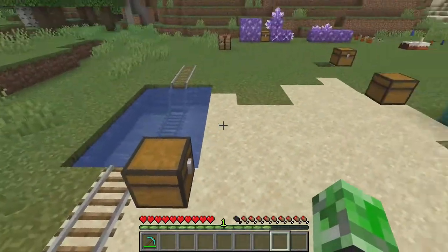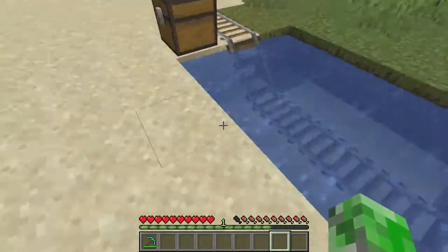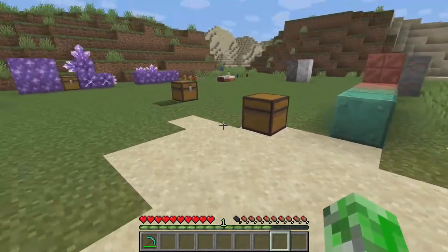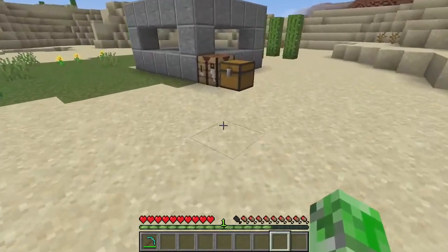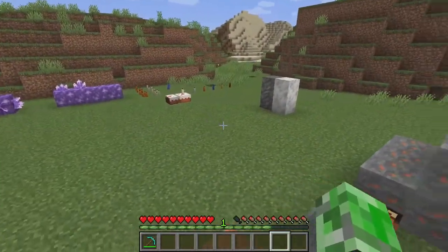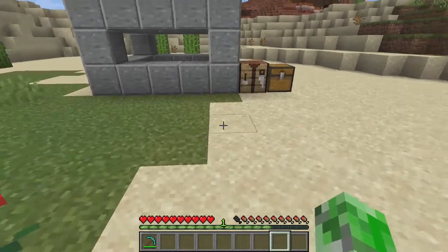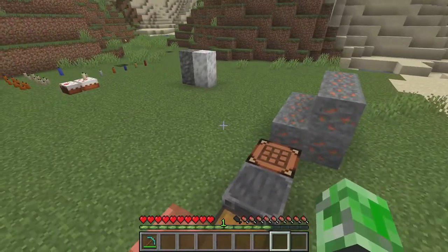There's also another feature: you can actually place lava in cauldrons now. That's pretty cool. I didn't think it was a thing worth reporting on separately, but other than that, this update is looking pretty cool. This is obviously not the full update — there are a lot more snapshots coming in, so I'll keep you guys all updated.